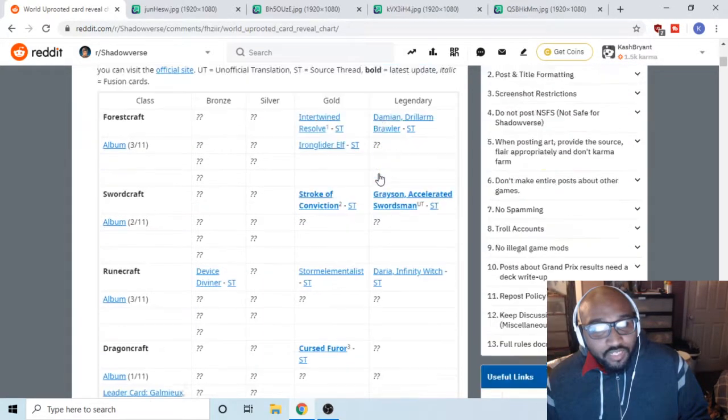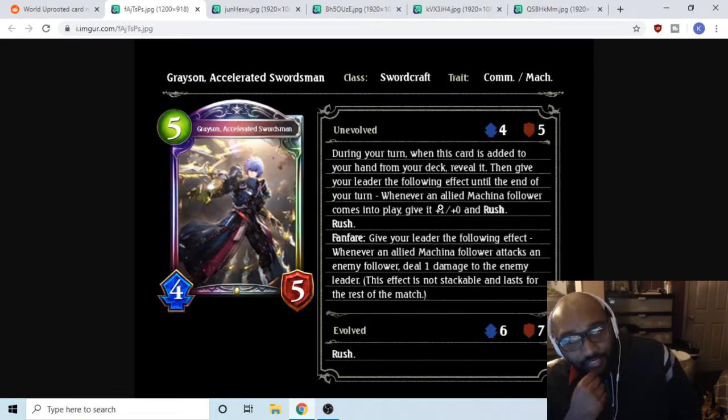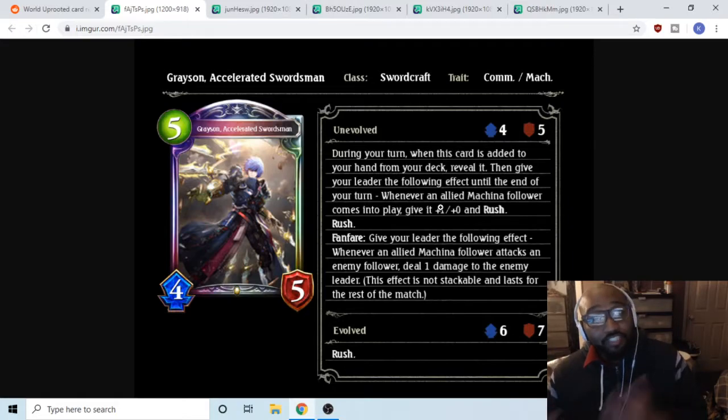Now let's go to the legendary — Grayson Accelerated Swordsman, which looks ridiculous. It's a commander machina, and during your turn when this card is added to your hand from your deck, reveal it, then give your leader the following effect until end of turn: whenever an ally machina follower comes into play, give it plus one and rush. There are specific cards that draw commanders, so you can specifically draw this.